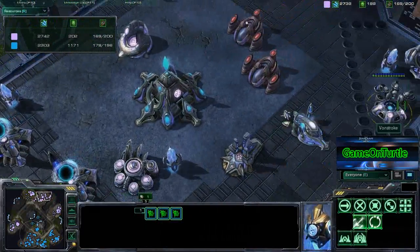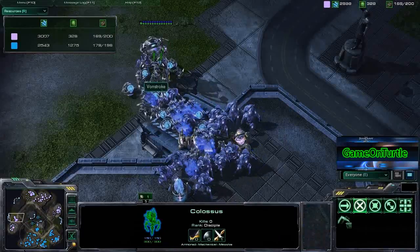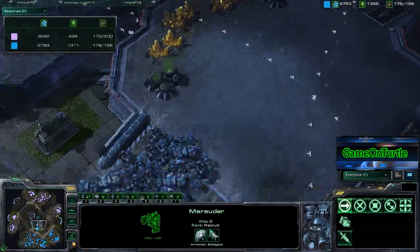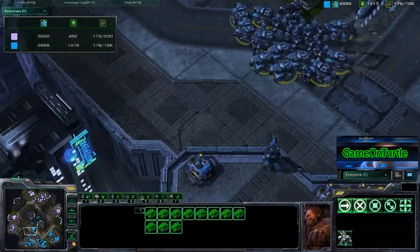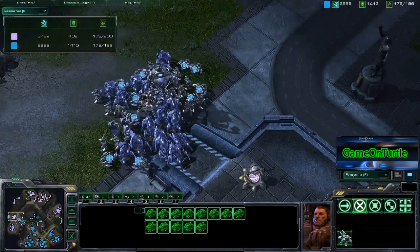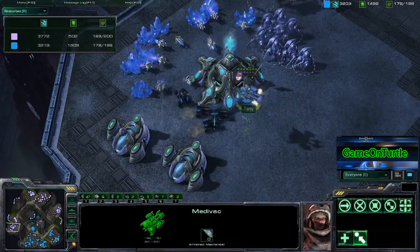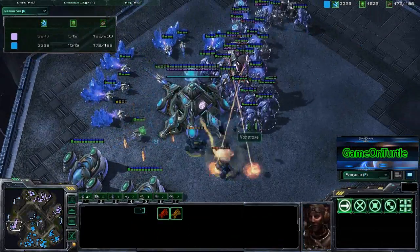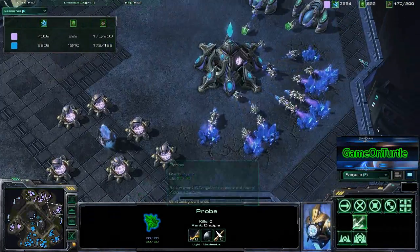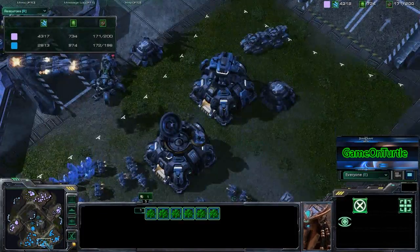Eleven siege tanks. The Protoss player does have colossus and I'd recommend getting more at this point since he did get the range upgrade. He only has plus one weapon upgrades, which is really going to cut into the effectiveness of his troops. The Terran player also only has one-one for his bio army and no upgrades for his tanks, but that amount of siege tanks will pretty much destroy all those gateway units. We also have a hellion drop going down — no pre-igniter — and those hellions mostly only killed like four or five probes.